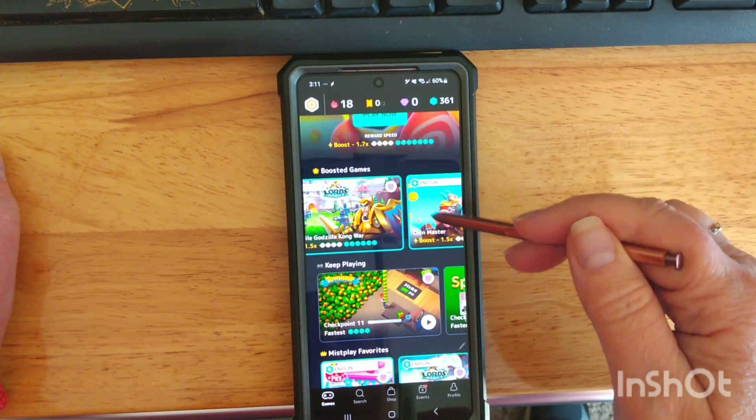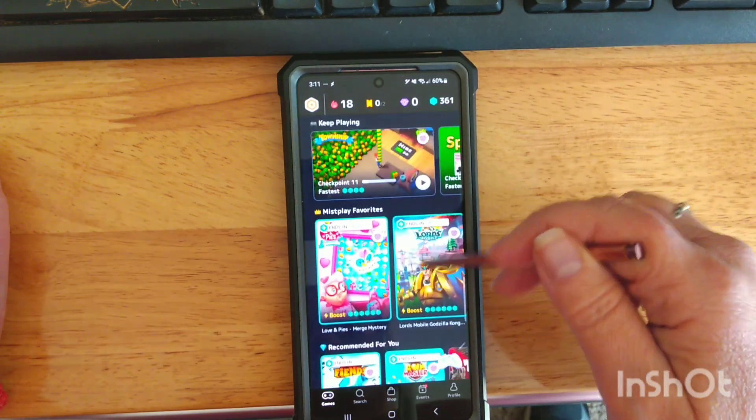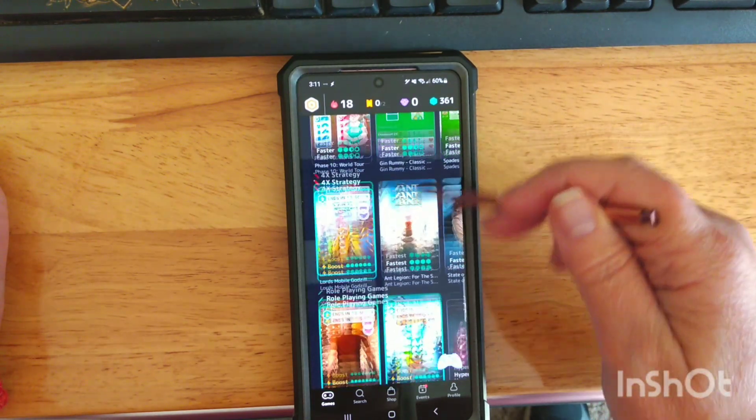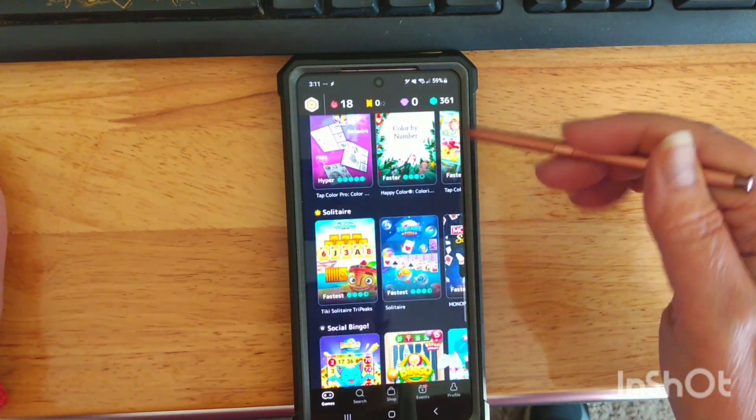It actually did work, so I just wanted to share it with you. Whenever you open up Mistplay, it has all kinds of game suggestions for you, and you can also go in and do a search. So if you're like me and you like solitaire and word games, they have several of those.